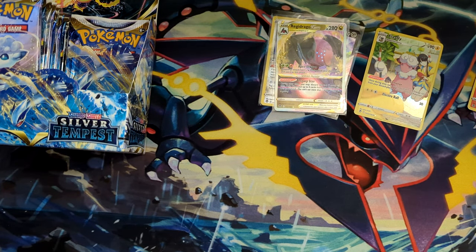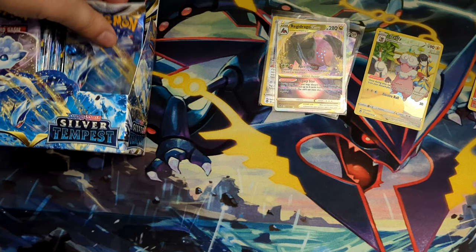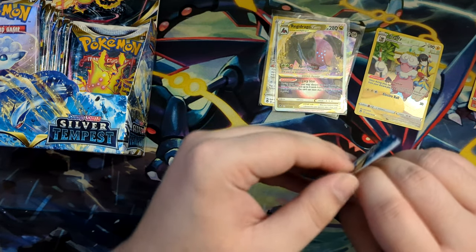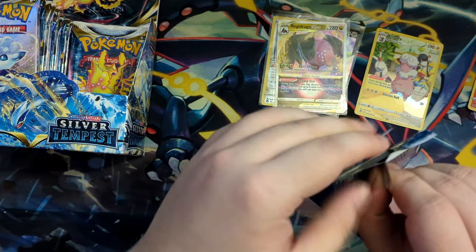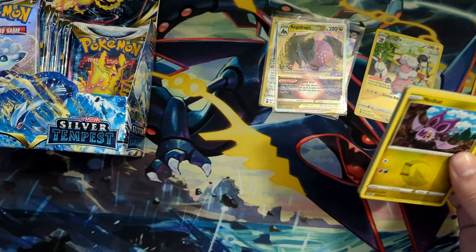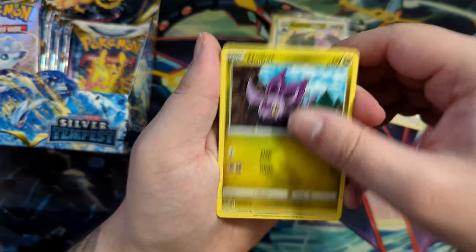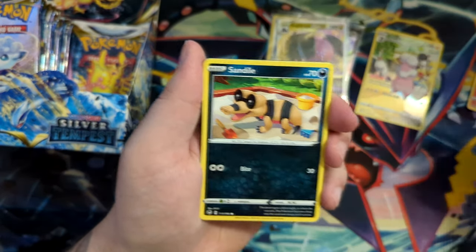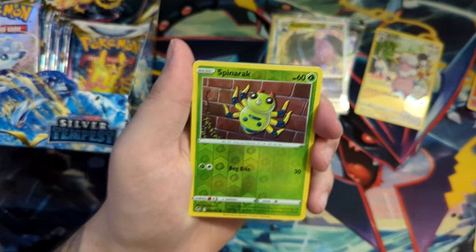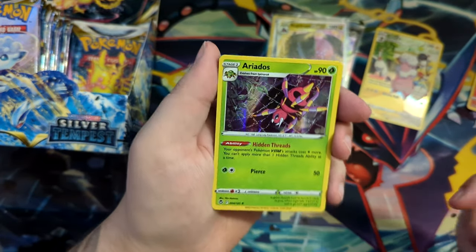Everything else in terms of value isn't worth a scoffing lot. I think the golden Lugia V-Stars are also worth a slight amount, I don't know what. But as you know, I don't care about the values — I just care about the nice cards. That's why I really want to get the Friends in Gala, or the Serena, or the Rayquaza. Actually, the Rayquaza is worth a bit as well.